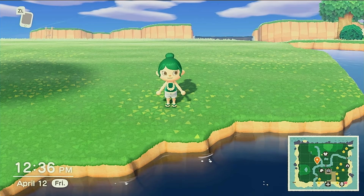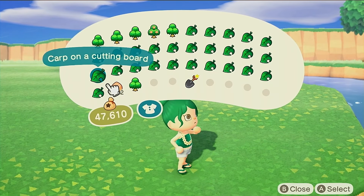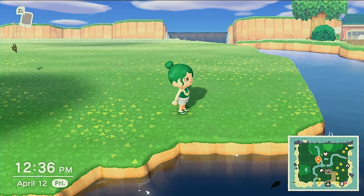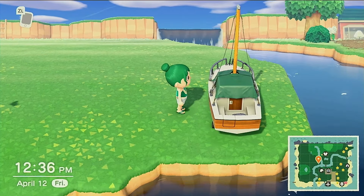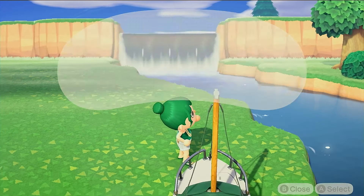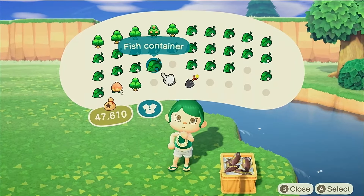I've got some stuff in my inventory and I want to start over here. What I want to start with is the yacht — we're just gonna put it down. And I'm gonna put a couple of fish containers down. I want to put one in front of the boat, I'm just not sure.